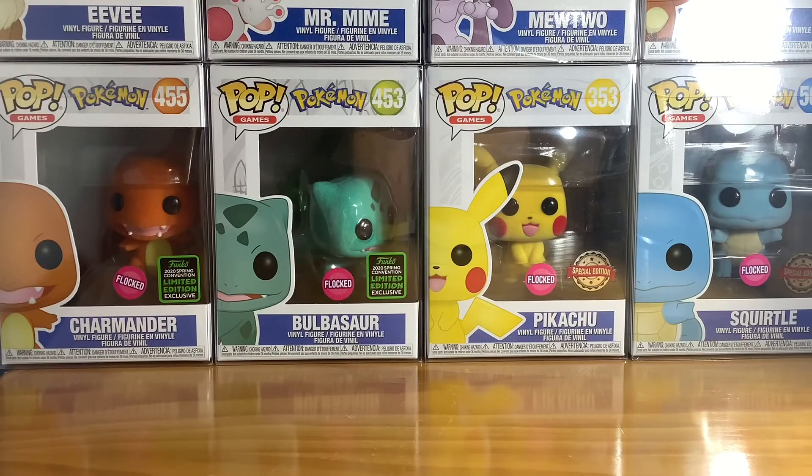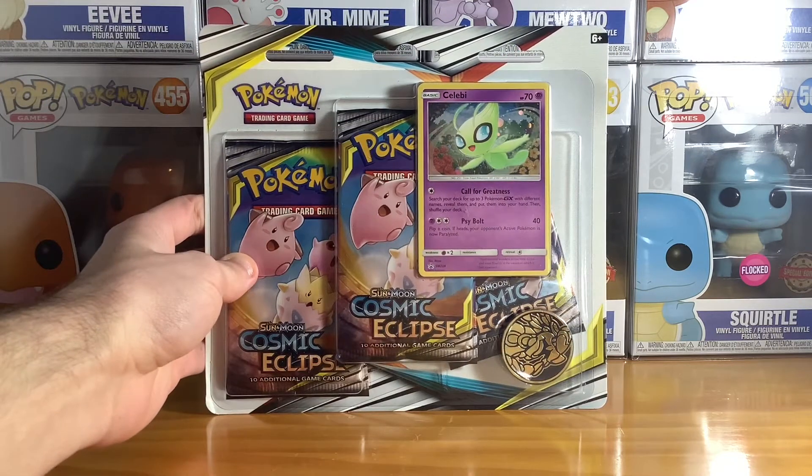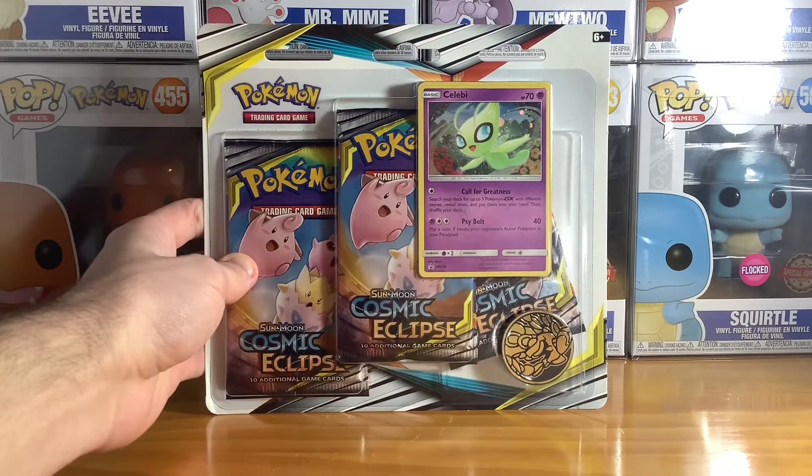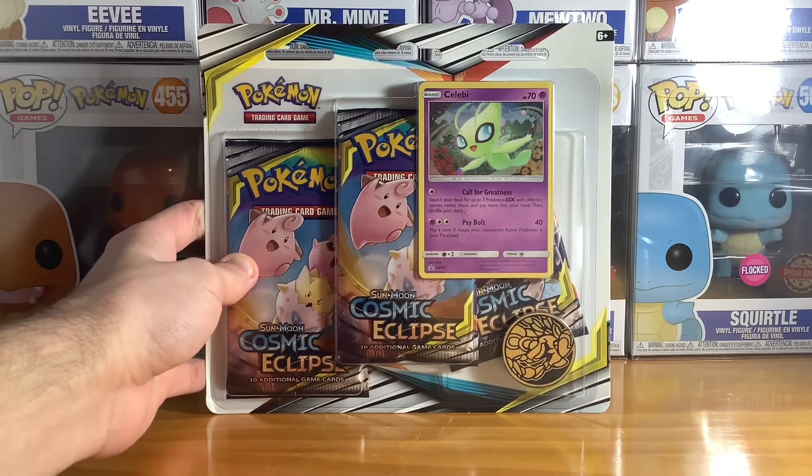Welcome back everyone to Evotome's Pokemon Booster Pack opening. Today I'm going to be doing something a little different, and that is Sun and Moon Cosmic Eclipse 3-Pack Blister with a Celebi promo card and a special token. So let's open this pack up.